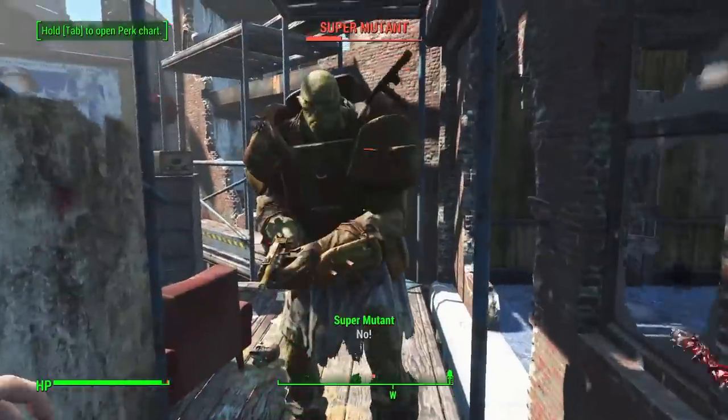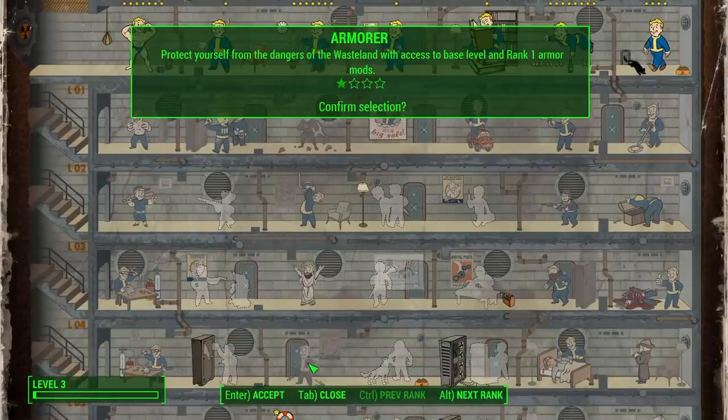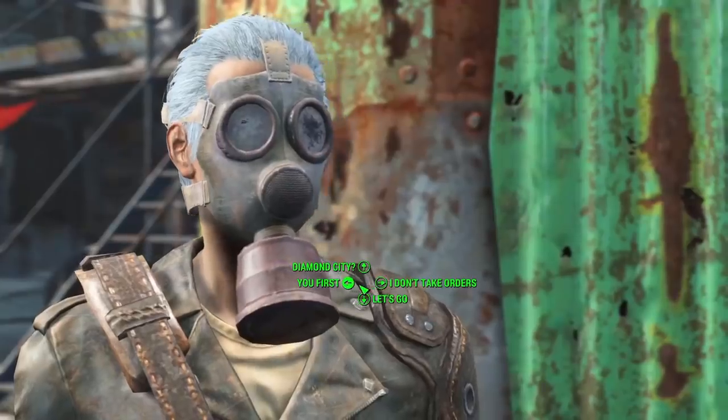We then quickly head to Diamond City and test our walking cane on some super mutants. We level up in the process and get the Armorer perk rank 1, so with the Armorer perk we can upgrade most of our armor — and this will become very important later on.